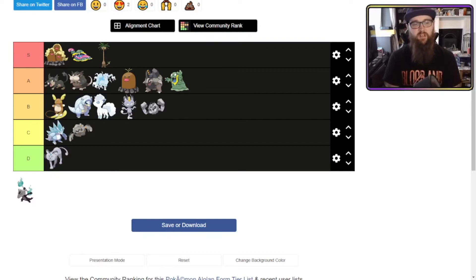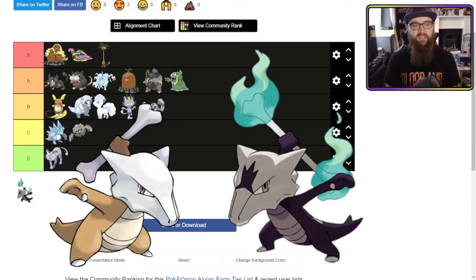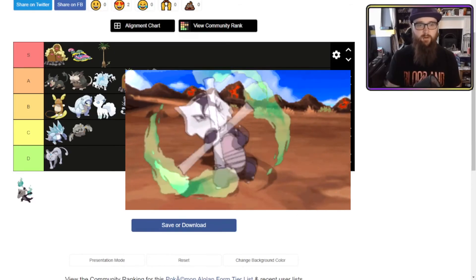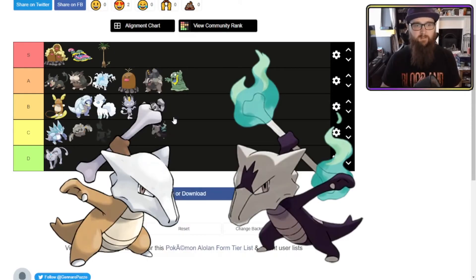Now, as a static image, Alolan Marowak isn't really that interesting compared to the original Marowak — it feels a bit more like a colour swap. But I think animated within the game, with the spinning of the stick and stuff like that, it becomes a much cooler Pokemon. I think Marowak becomes A tier for sure.